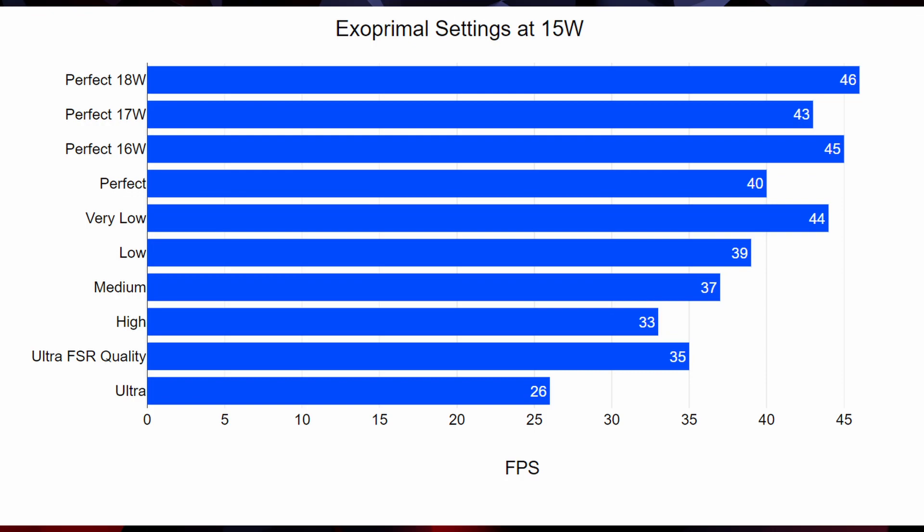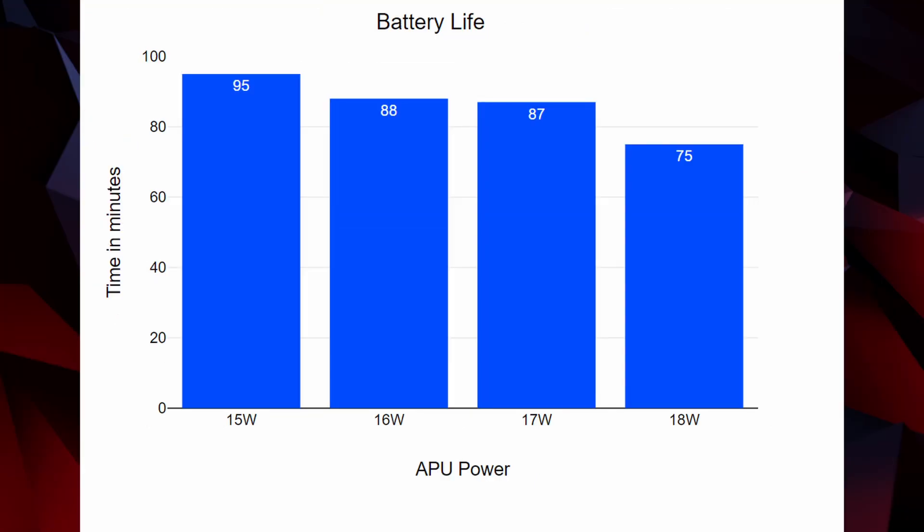When we compare these results with every preset, we can see that my custom settings are getting similar FPS to the low preset, but with higher image quality. And as expected, the more power you give the APU, the less battery life you're going to get.